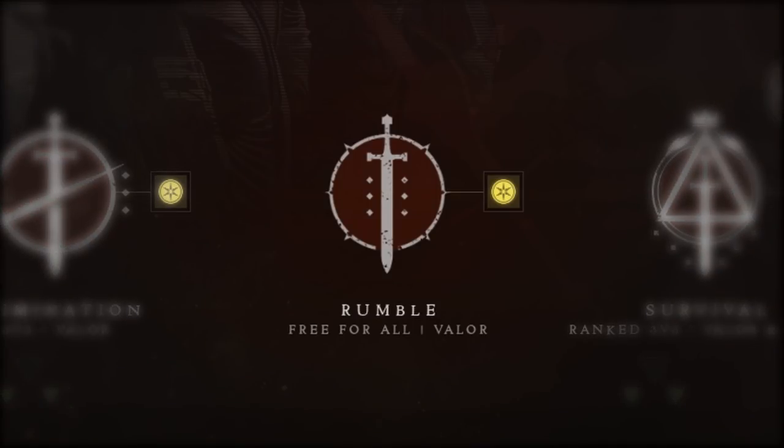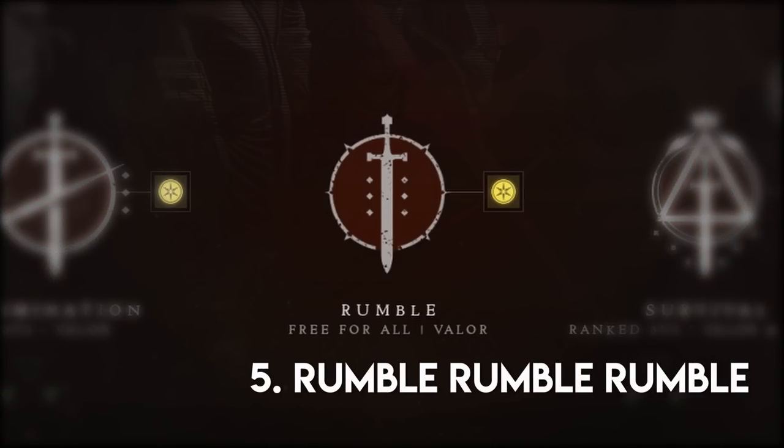Number five. Outside of organized scrims, in my opinion rumble is the fastest way to improve overall Crucible skill. It forces constant radar management and handling frantic situations. Most of your time should be spent in there if you're playing alone.